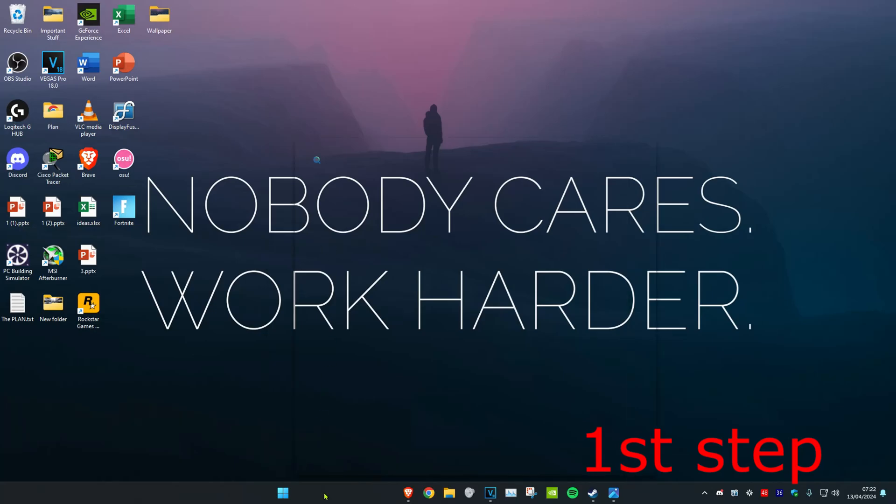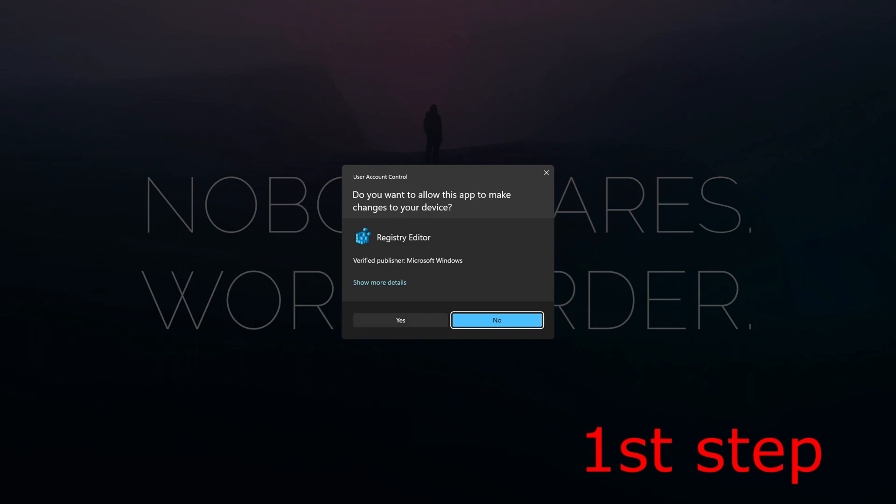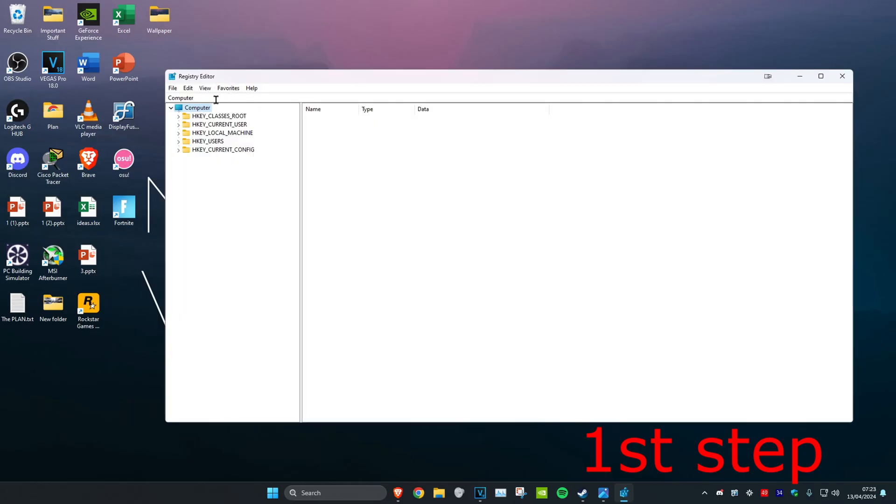For the first step, head over to Search and type in Registry Editor, click on it, then click Yes. Once you're on this, you can follow everything I'll be doing up here. First, you want to expand HKEY_CURRENT_USER, then expand System, then click on GameConfigStore.